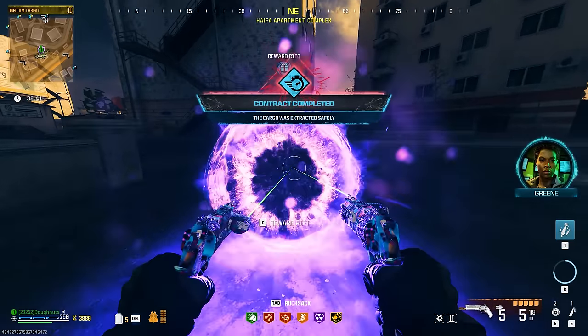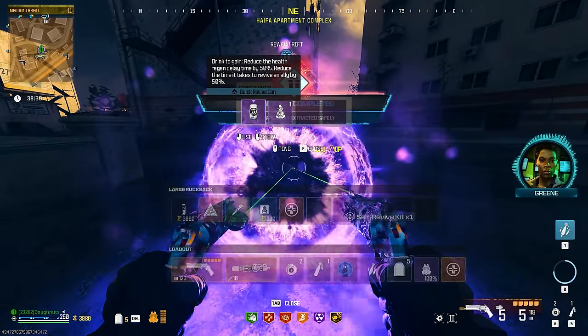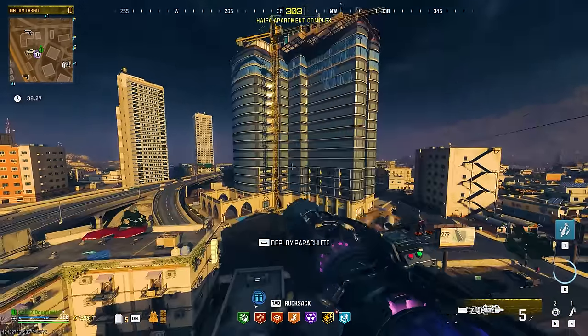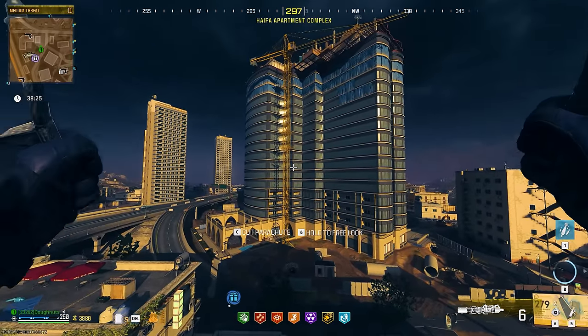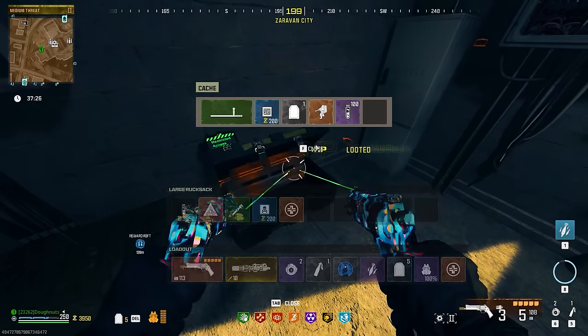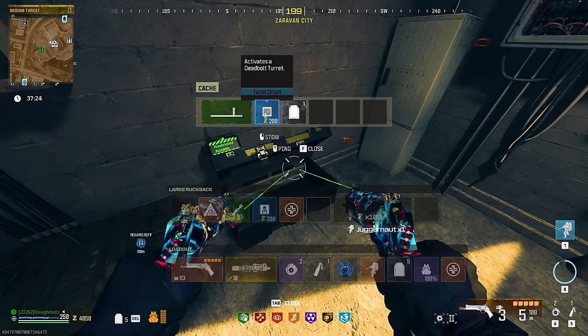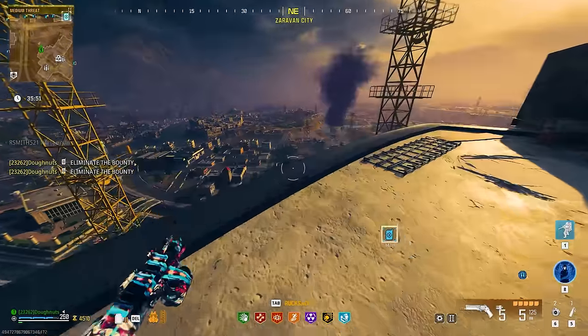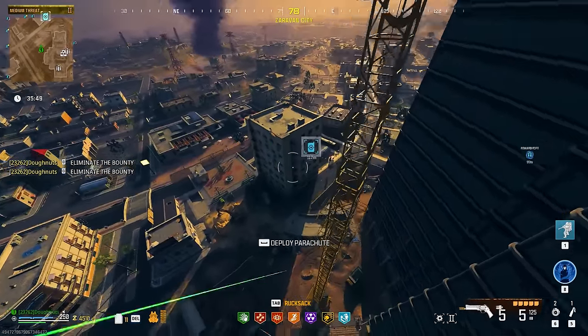Contract number one — nothing crazy. No legendary Aether Tool. But I do want to head up to this building over here and see if there's any good loot. We got a juggernaut — that's really good. Turret circuit, that's awesome. Another turret circuit. Ten minutes in, no legendary Aether Tool.